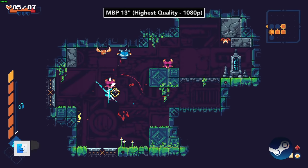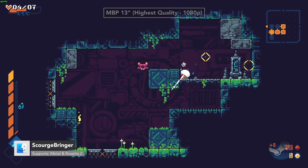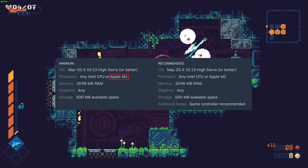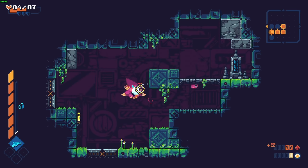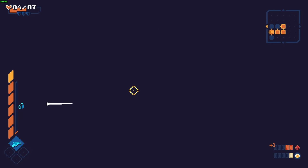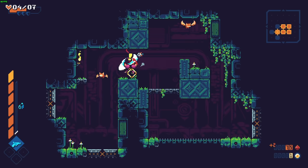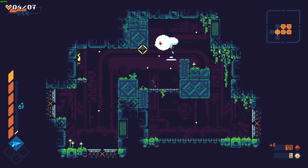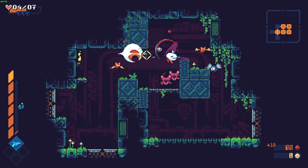Scourge Bringer is a unique, free-moving action game. It was just updated with official Rosetta 2 support for Apple M1. It plays just fine, always seeing 60 FPS with the graphic option Pixel Perfect enabled. It's obviously not a powerhouse of a game, so this performance isn't going to blow anyone away, but it's good to see more games being updated for M1. The only issue is that controller support doesn't work right now.